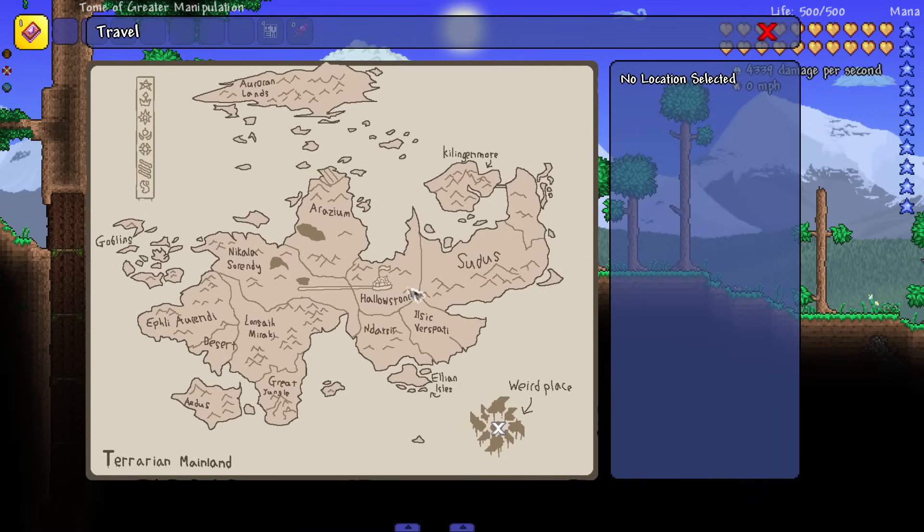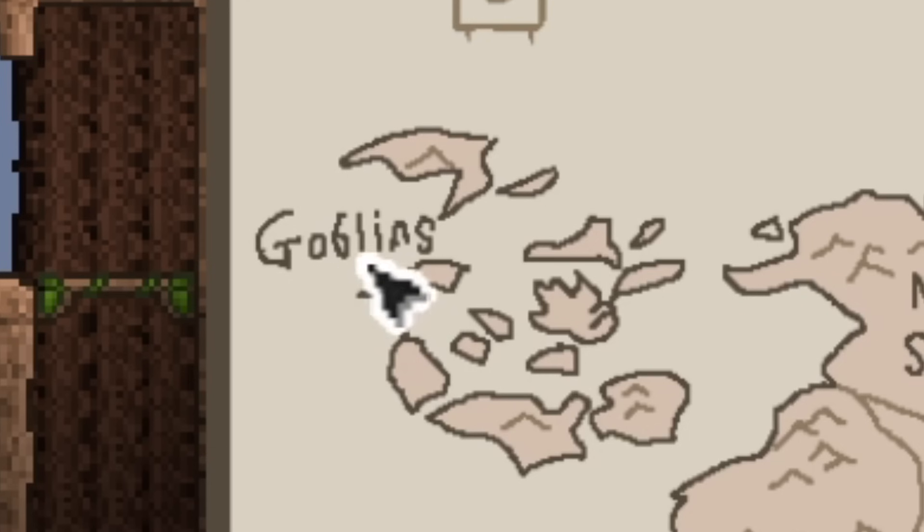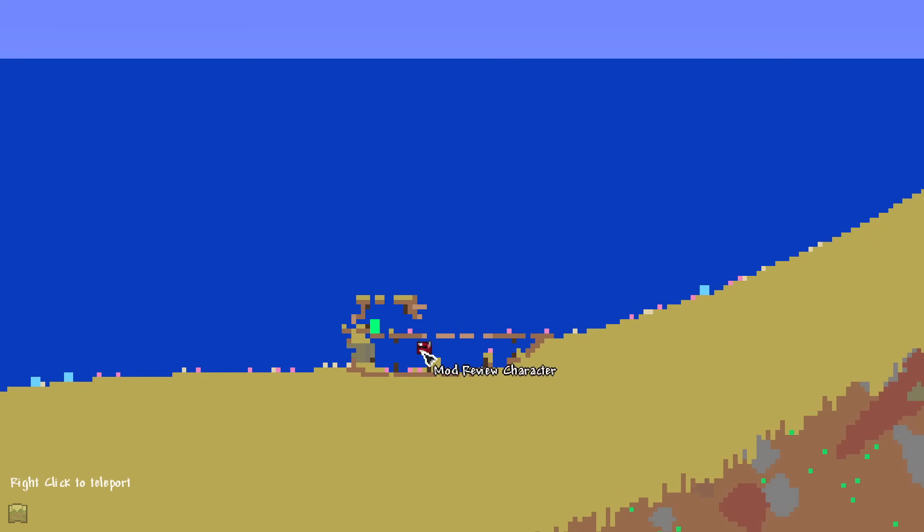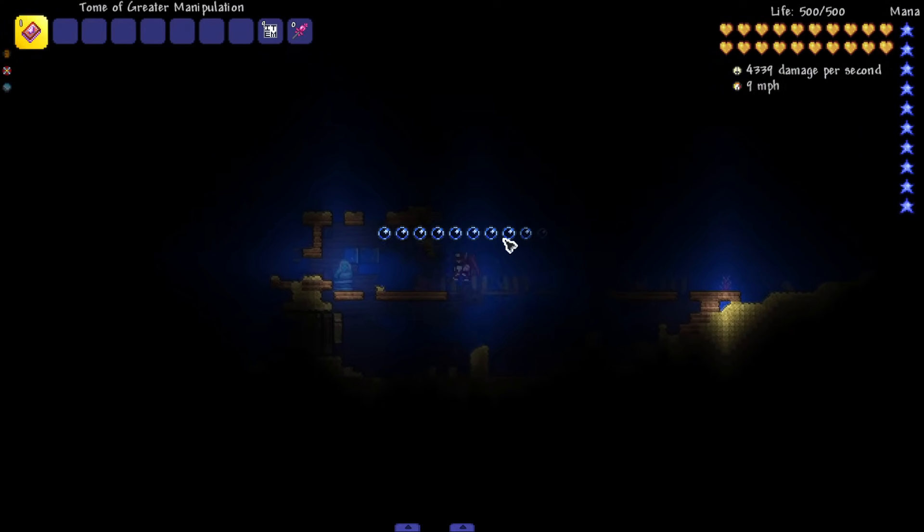We've got this cool little map with nice world building — that's us in the bottom right. Look at this: Great Jungle, Atis Desert, Lawn, Mirakai, Felly, Arendi — I feel like I'm playing Skyrim. There's one that just says 'Goblins' over there. To get to the place I want to go fight a boss, you've got to go out of your way — it's literally a whole quest.